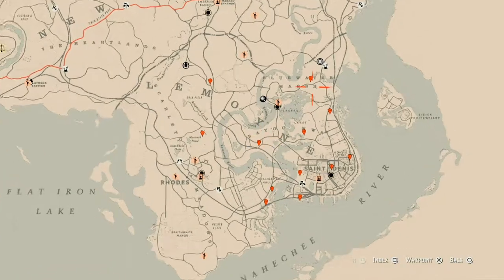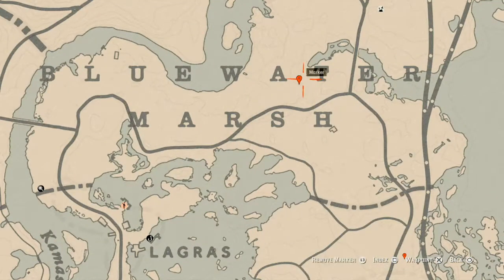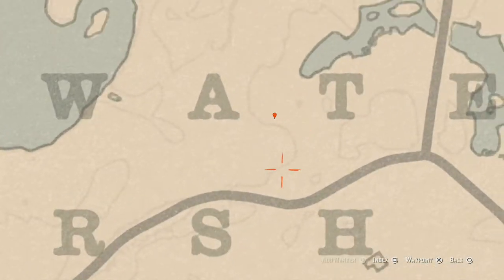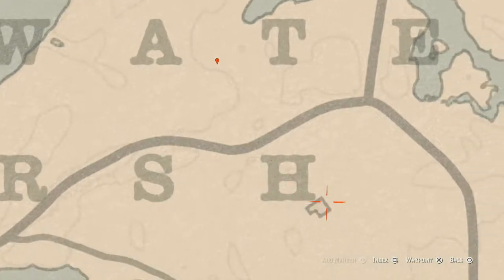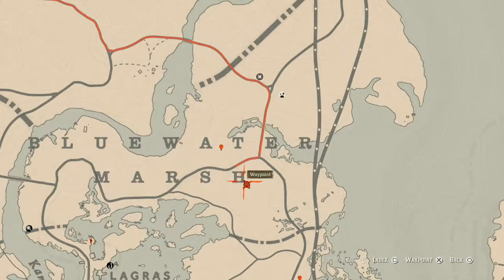Starting with the top location right up here — you will get a random fossil. This fossil is randomized, I cannot tell you which one you will get. Come over here with your metal detector and pay attention to the lines at this location. There's also a tarot card inside this house on the dinner table — there's a Nine of Wands there, which is one that I need, so I will be grabbing that.